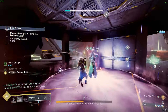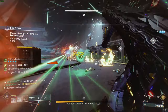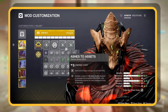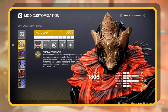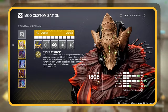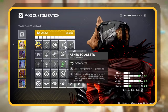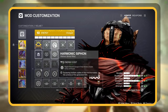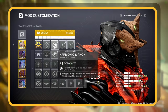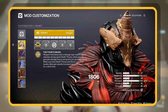Let's dissect our Armor Mods and see how they supercharge this build. First up, the Helmet — we're slotting in two Ashes to Assets. Every time you use your grenade ability, your Super recharges faster. Given how frequently we're activating our grenade, our Super is going to be up in no time. Additionally, we've got the Harmonic Siphon mod, which is perfect for spawning Orbs of Power. If you've got different weapons in play, feel free to swap it out for a matching siphon.